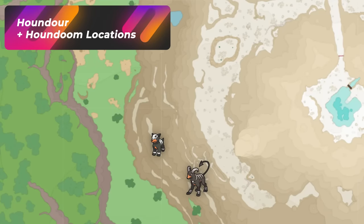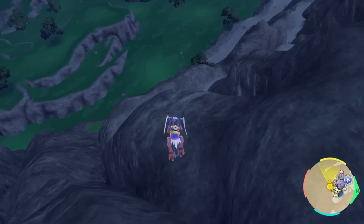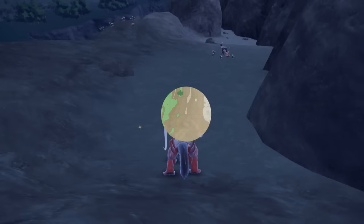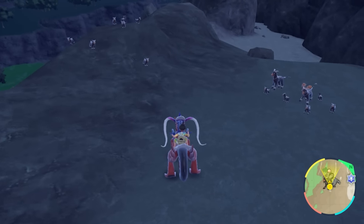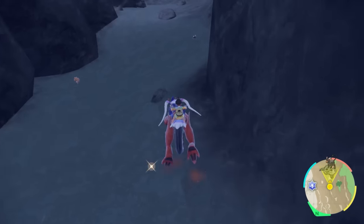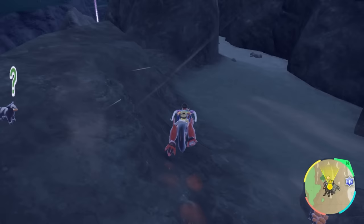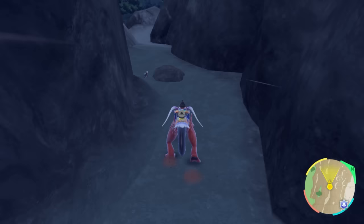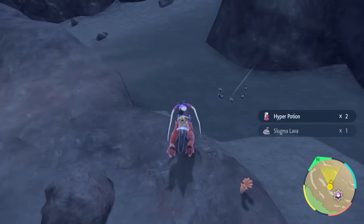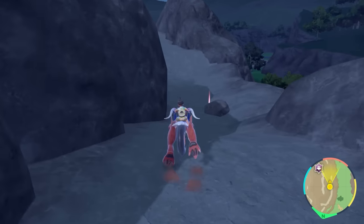There's another spot to hunt Houndour — the ledges on the side of Oni Mountain. Hop down the ledge and you'll see family spawns and also Houndoom, so it's not solo spawns anymore. Big groups spawn in and you can run a lot faster, reset them, back up and get a whole new group spawning in again. Family spawns make shiny hunting a lot easier. There are multiple family groups along these ledges, along with some single ones — a really cool and efficient spot.